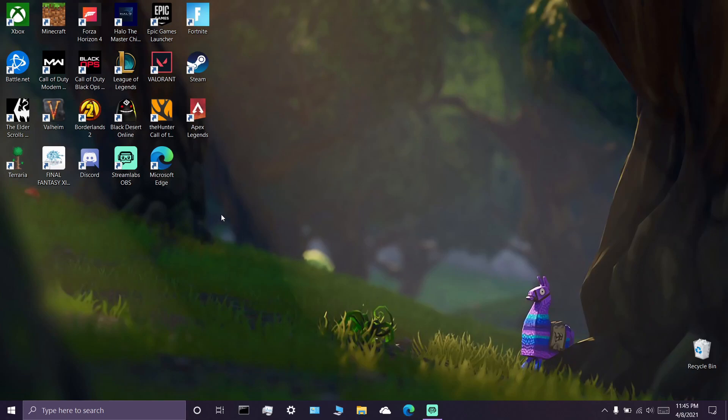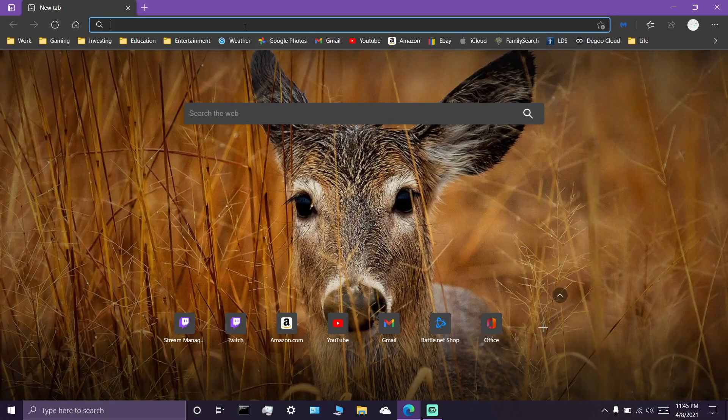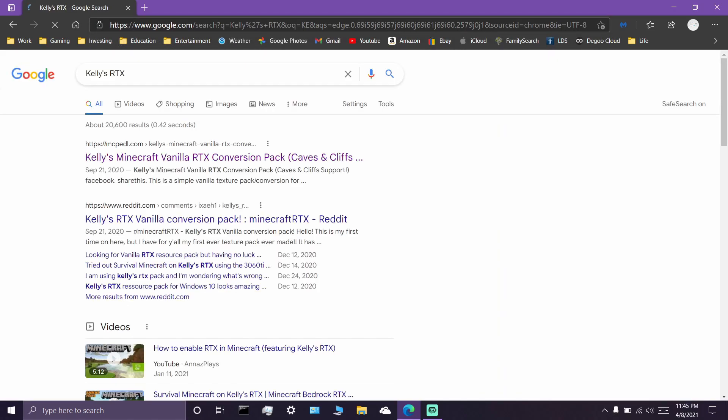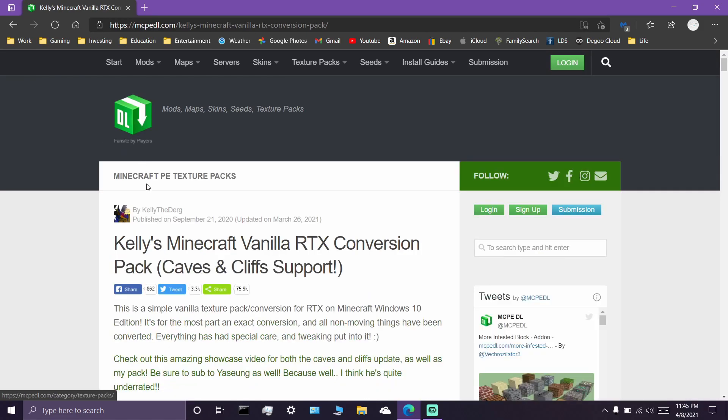What we're going to do is go to your web browser and go to google.com, and we are going to type in Kelly's RTX. After you search it, you should see mcpedl.com — you can call it mcpedal.com. We're going to click on that, and this will bring us to the website where we're going to download a resource pack to convert our normal worlds into RTX.